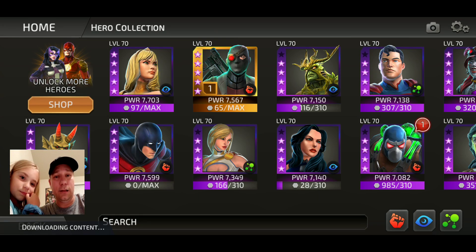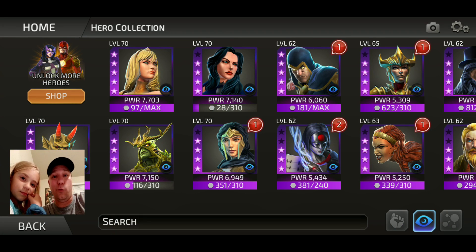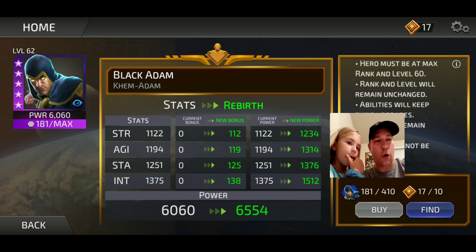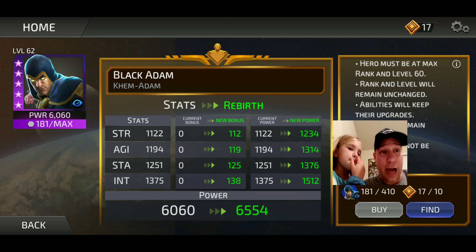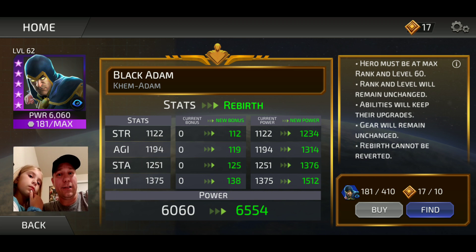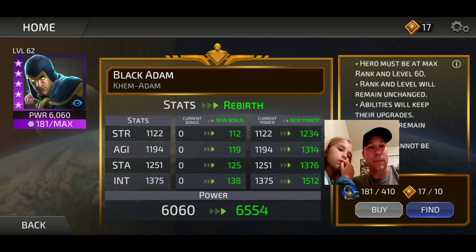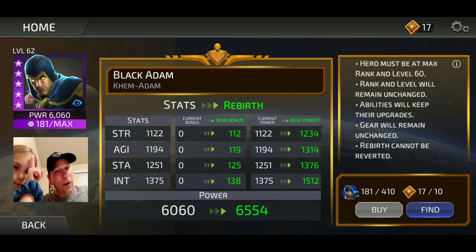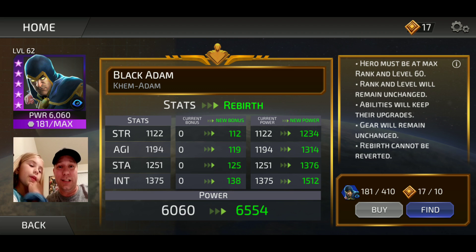Taking one more look at Black Adam — we're going to spend some real money on this. We're already at 180 fragments, so just under halfway. We spent about 1,500 gold and got to 181. By the time you see us again, he will be our next rebirth character. We really like Black Adam and think he's worth the time, money, and resources — especially after they did his rework, which they did a great job with.